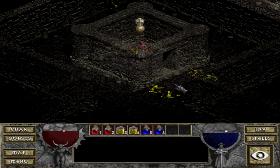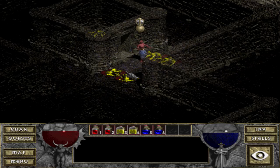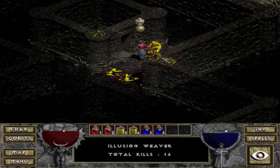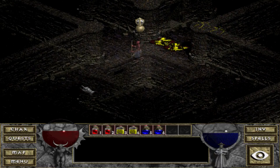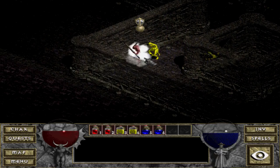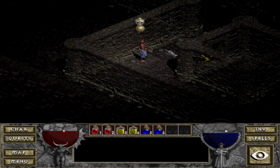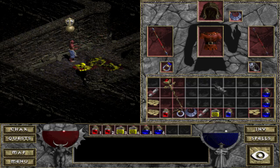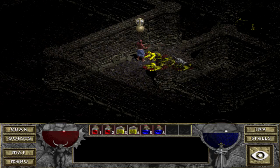You hit them once and they run off, disappear, and they come back. Another amulet — it's pretty good picking up amulets and rings because they do tend to sell for quite a bit and they only take up one slot in your inventory, which is good. So you can carry quite a few of them — good way to rack up some gold.